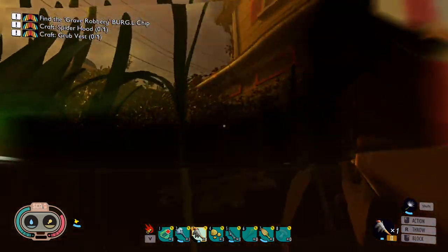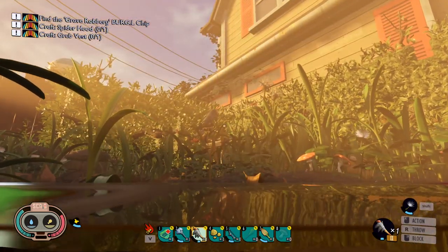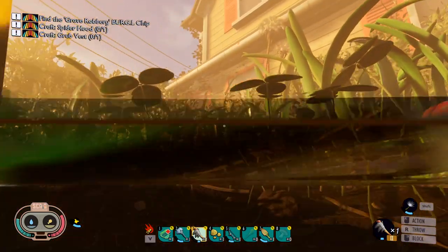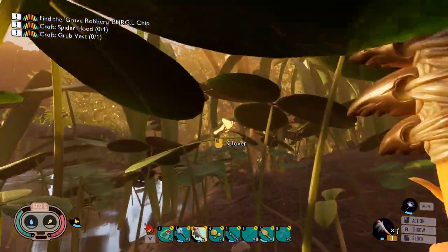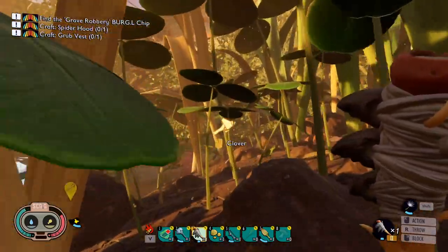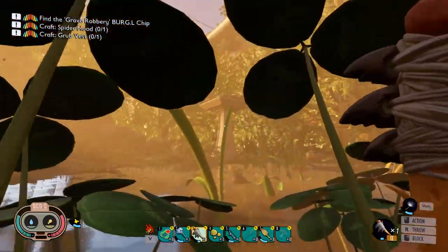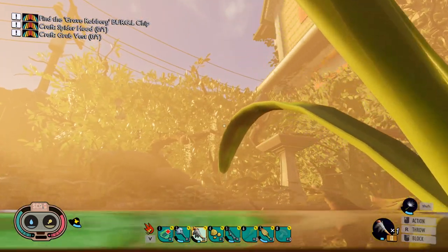We know for certain it spawns here at the fountain, but I noticed one issue with the feathers — they fall through the ground. I saw one drop and it fell into the water and then disappeared immediately. I don't know if it's a glitch or because it happened to fall into the water, but this is one location where you can acquire the new bird feathers. We'll also be covering all of the new mutation perks in another video, so definitely keep an eye on that on the channel.